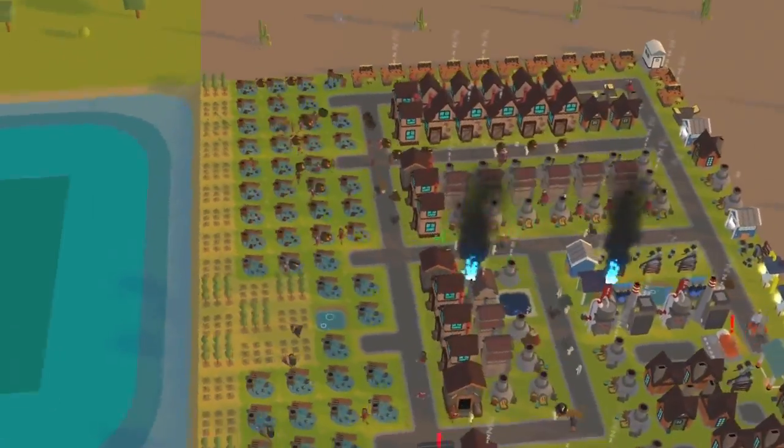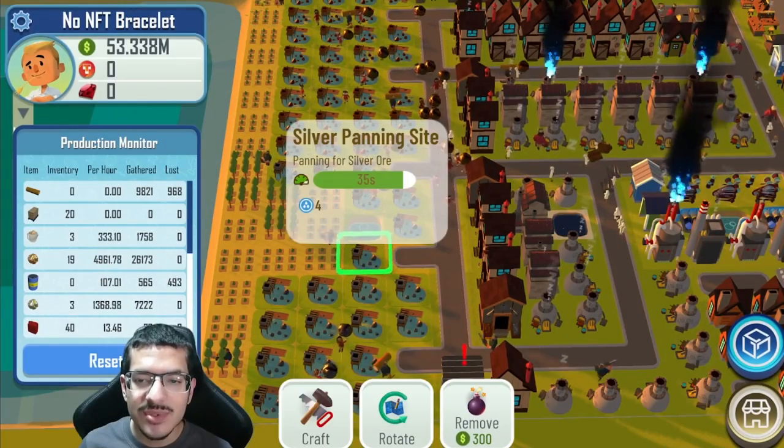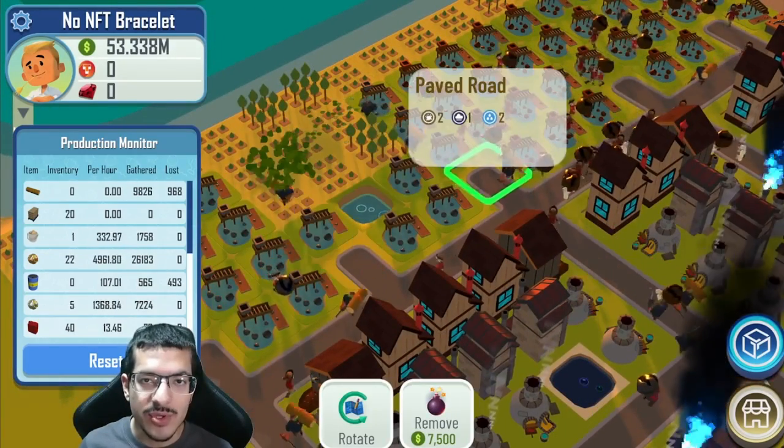If you also plan on using the foundry buildings in your design, I have 22 tree farms, 22 silver panning sites, and 30 copper panning sites. All of the panning sites are rotated so that they are facing the roads.